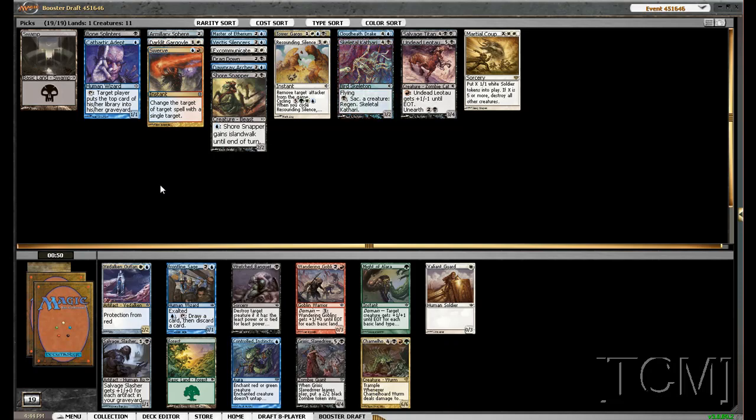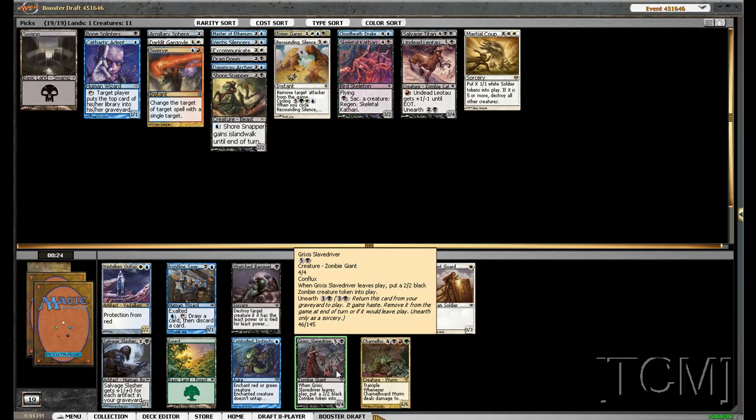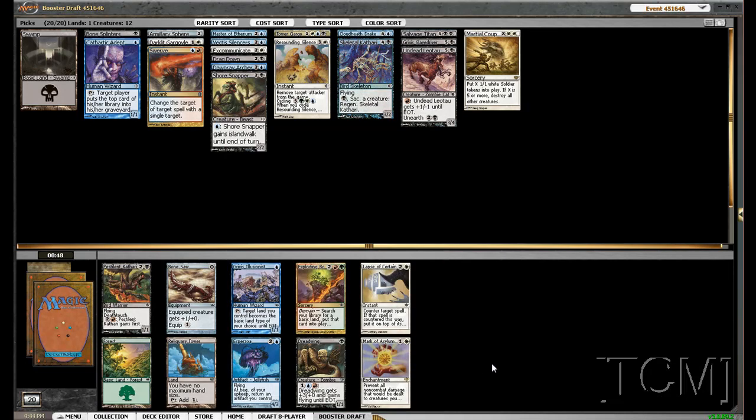This is looking good. We got one of my favorite cards — Grixis Slavedriver. We got Wretched Banquet and Vithian Outlander as well, but the Vithian Outlander may or may not table — probably not. Maybe the Salvage Slasher may table but I don't know if I'd want to play that. Grixis Slavedriver is just so good — getting two 2/2 tokens. He's really good in draft; people just don't understand how good he is. So I'm going to take him.